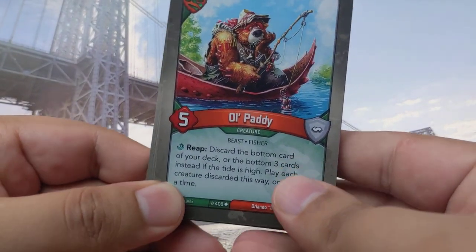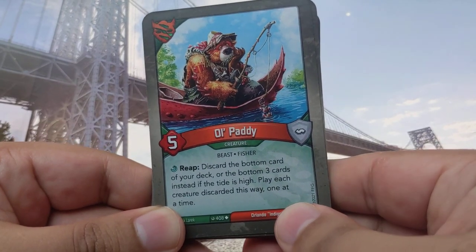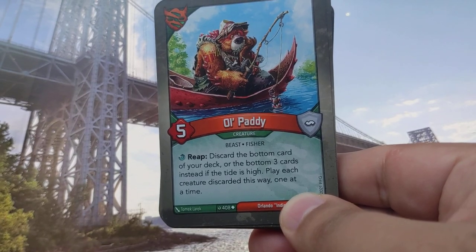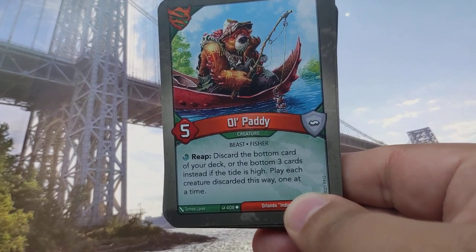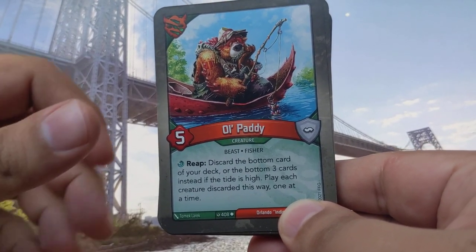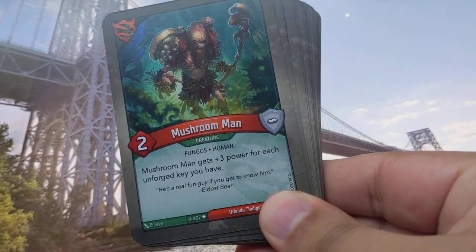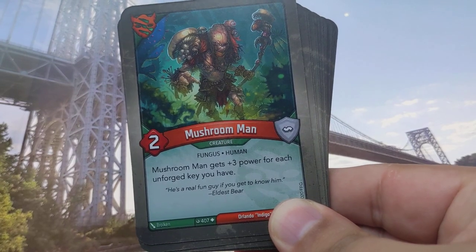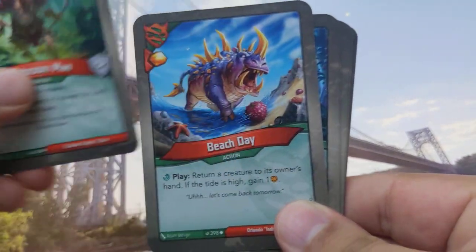Deep Water — Grow In Play Reap: if the tide is low, your opponent gains one. Old Paddy Reap: discard the bottom card of your deck, or the bottom three cards instead if the tide is high. Play: each creature — discard it this way one at a time.